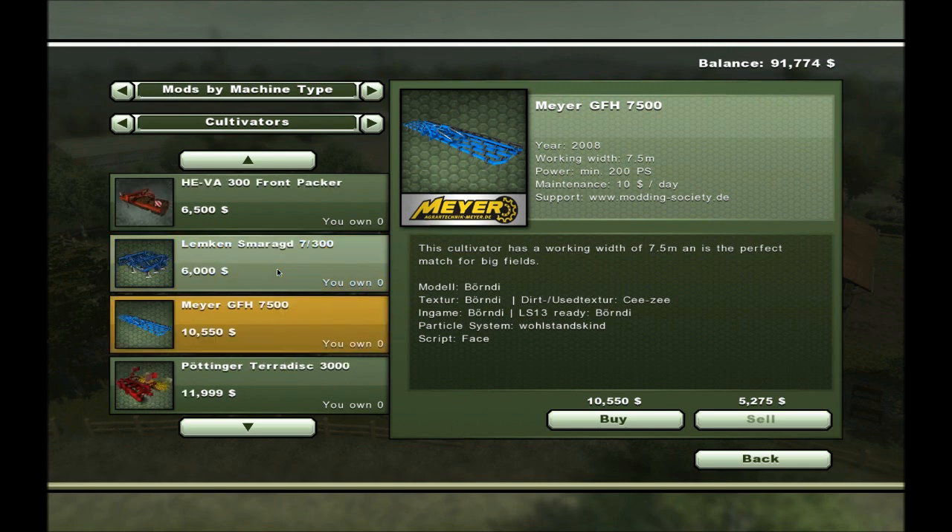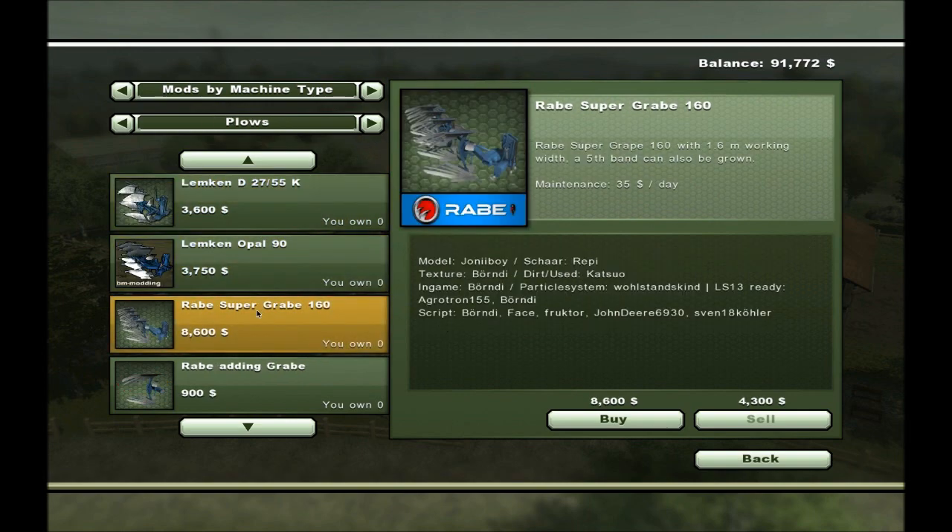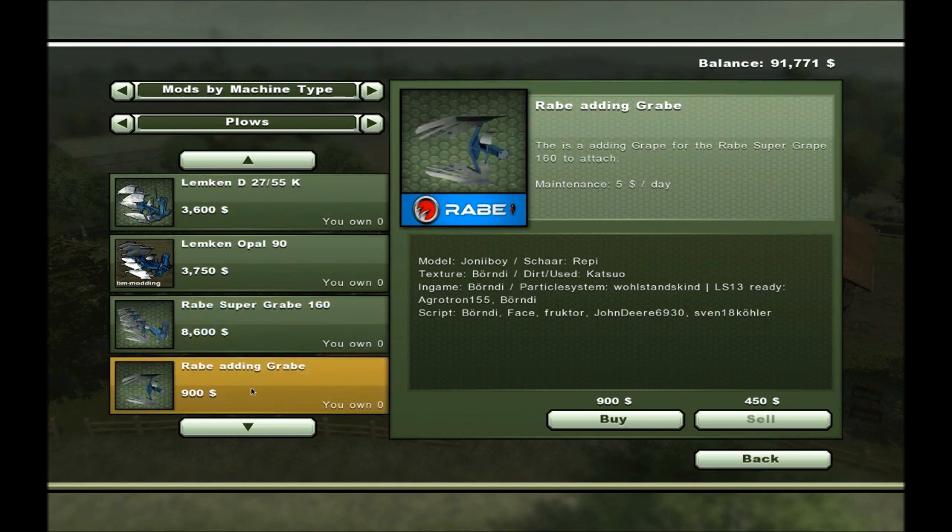A 7.5 meter cultivator would make cultivating very fast. For plows we have one meter, 1.2, and 1.6. I have no idea how big some of these are.